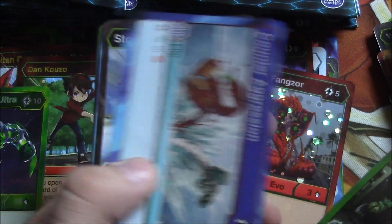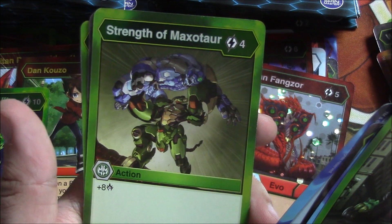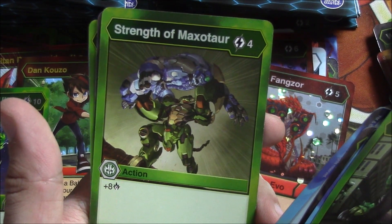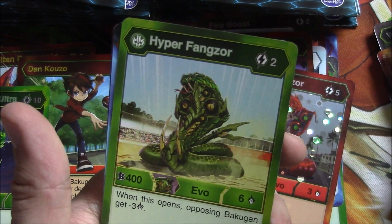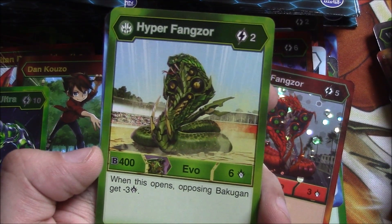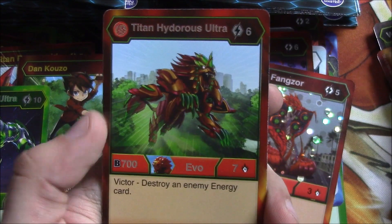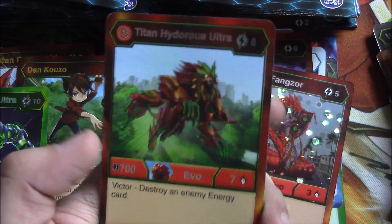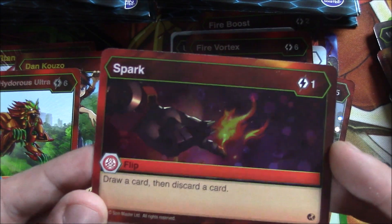Outstrike, Counter Aggression, Stone Skin — that one's actually decently good — Counter Chaos. I'm probably going to say Chaos like everyone else even though it's supposed to be pronounced Haos. Strength of Maxitar, Taint to Touch. We have a Hyper Fanzor — green, whenever this opens an opposing Bakugan gets minus three damage. Hyper Manitoid Ultra: two energy, eight B power evo, four damage. And then Titan Hydrous Ultra — Victor: destroy an enemy energy card. Six energy, seven B power, seven damage. And Spark is our reverse foil.